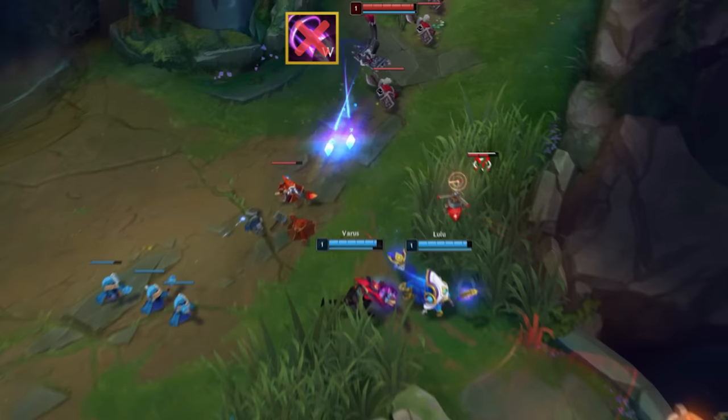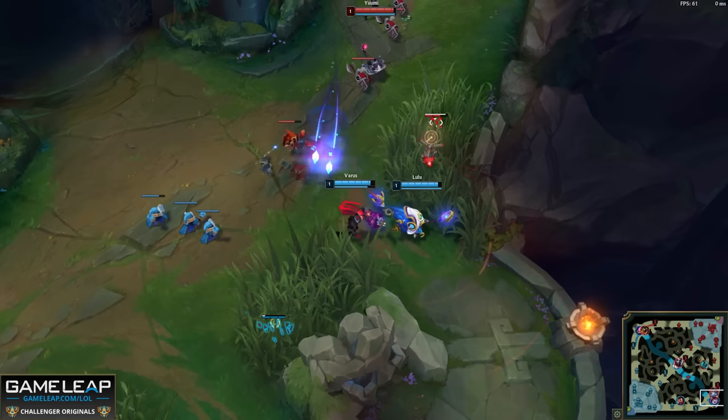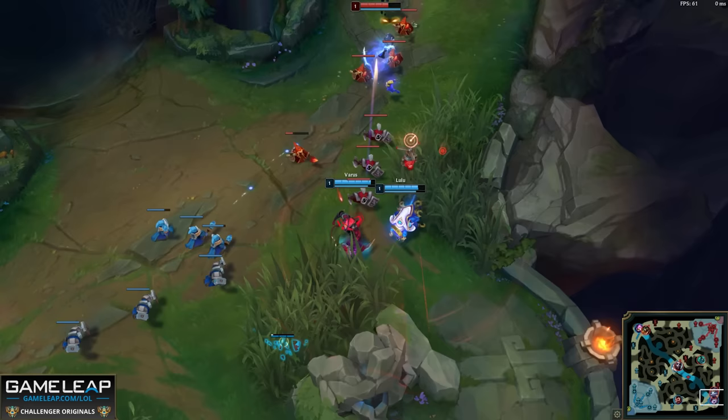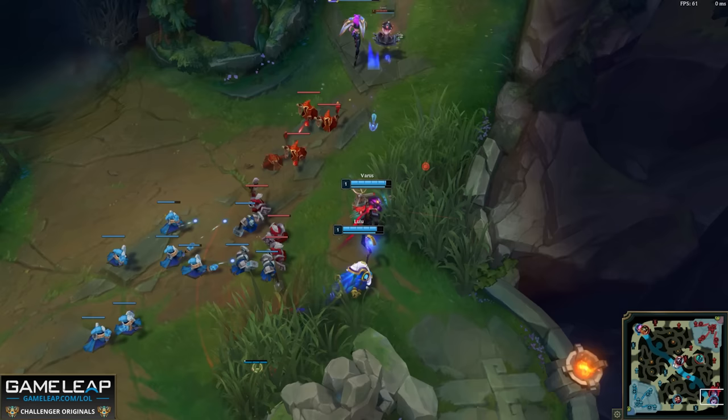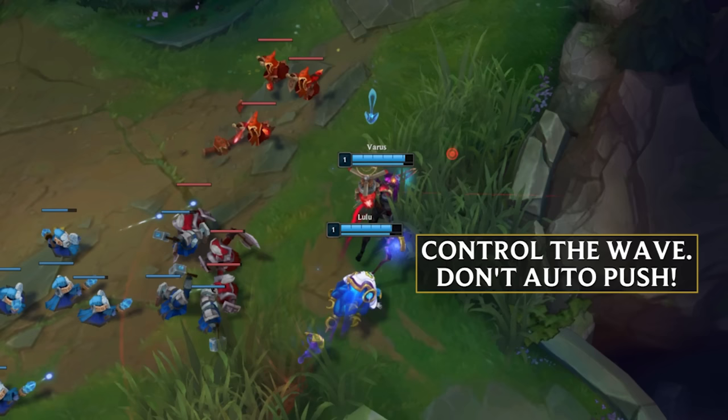Continuing with level one, we should still be counting cooldowns. Kai'Sa hasn't really used a spell until she uses W — it's a little weird for her to start W, but she did it. We always have to react to what's on our screen. Kai'Sa has no W now because it's on a long cooldown, which means Varus and Lulu have a lot of pressure, especially with the minion advantage. When the second wave comes in, lots of AD carries will probably just hit the minions for no reason — don't do that.